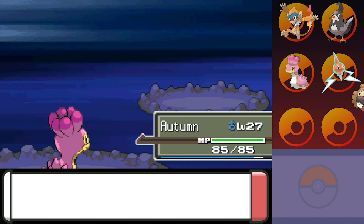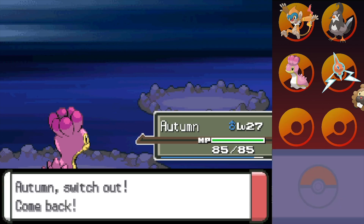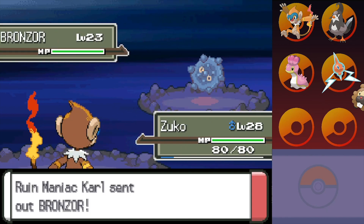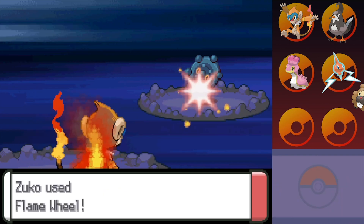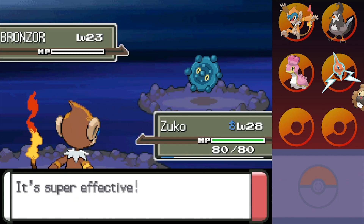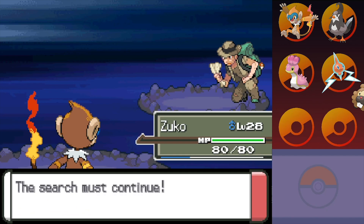We get a nice bit of experience. And last but not least — ah, there's the Bronzor. We'll switch out and throw Zuko out there. I don't trust Bronzors — they either have Heatproof or Levitate. Autumn stood a chance, but if it has Levitate I can't even hit it. If it has Heatproof, at least I can hit it with Zuko — it's not an immunity. Bronzor's defenses are way too good — that's definitely not Heatproof. It must have had Levitate. I think that was the right move. Carl! The search must continue.